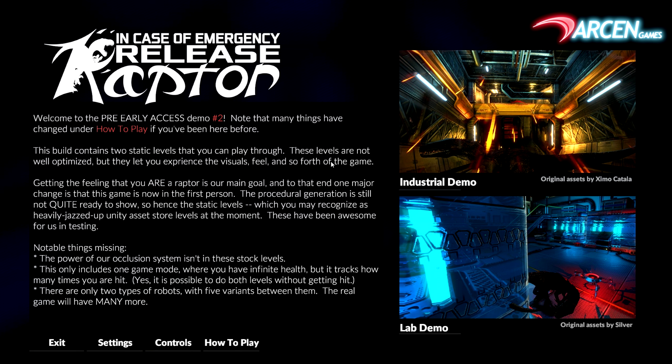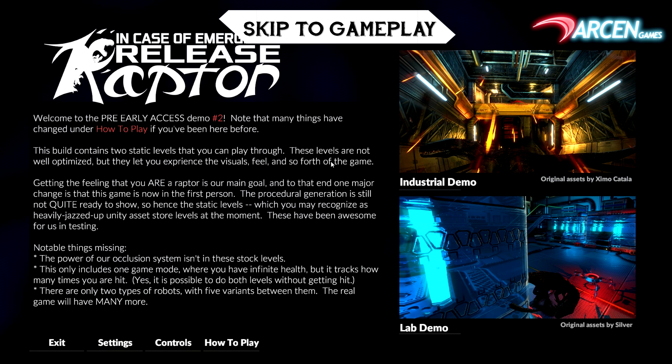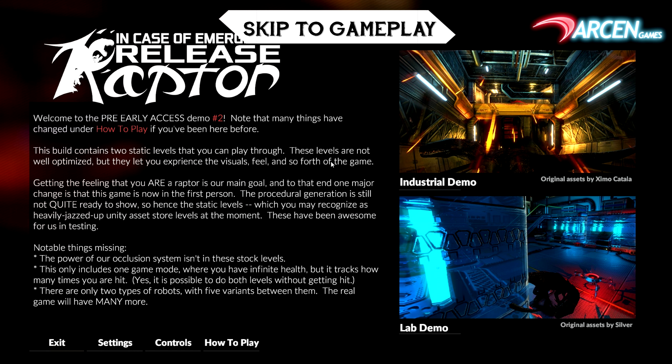The game is a simulator of sorts where you are a raptor — a velociraptor in the Jurassic Park style, so not the actual historical style. You are the mini T-Rex, so to say, and it's about you finding robots and destroying them in a level. The game touts that it is going to have a bunch of mobs, procedural generation, challenge modes and a whole bunch of other stuff. Yeah, it's not in there. There are two levels that were jazzed up, as they call it, from Unity store default assets, and you run around as a raptor.